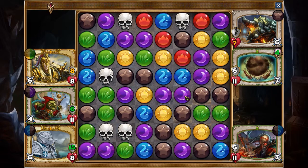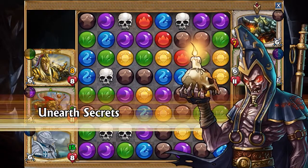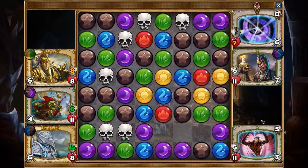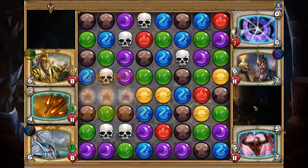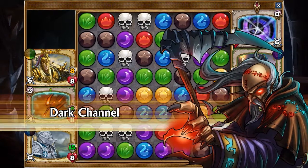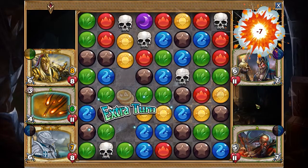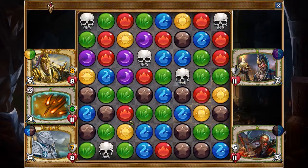Purple and brown. Mana Surge. That guy's charged — he does a lot of damage once he's going. I'll take that. Mana Surge. Got some fight left in me.